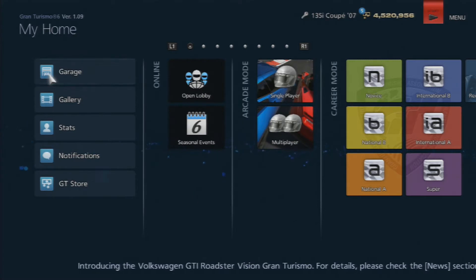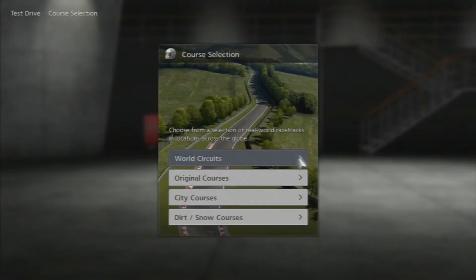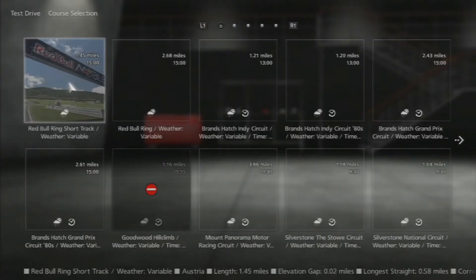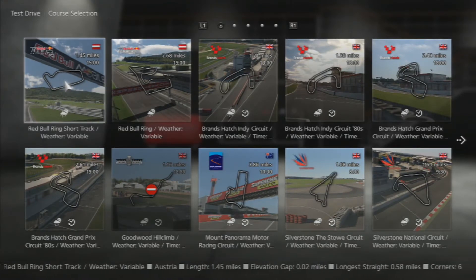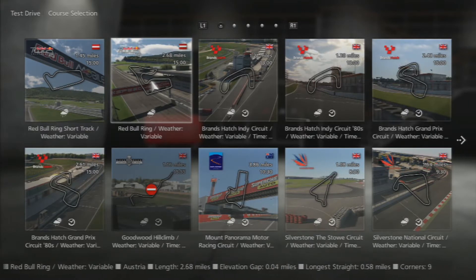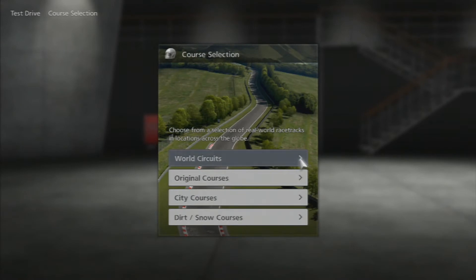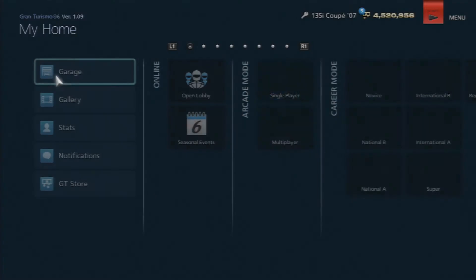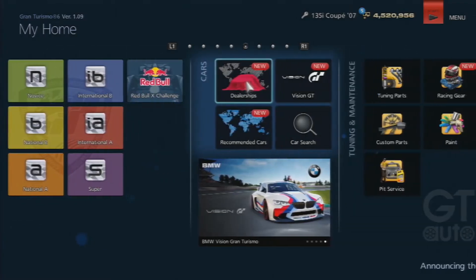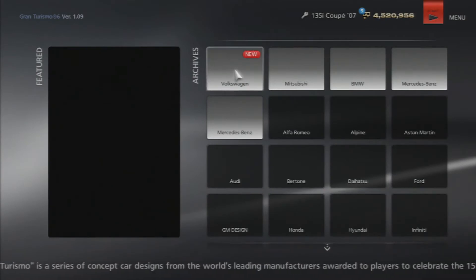We got the Red Bull Ring. If you go to garage and test drive — and I'm sure it'll come up in world circuits too — you've got the Red Bull Ring short track weather variable and the Red Bull Ring weather variable.